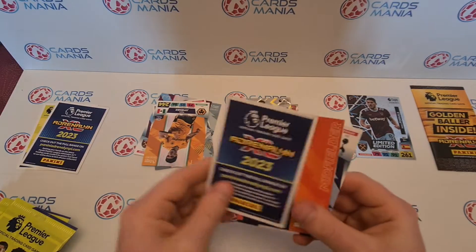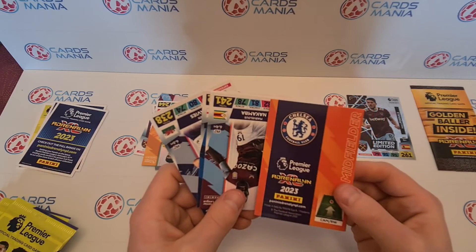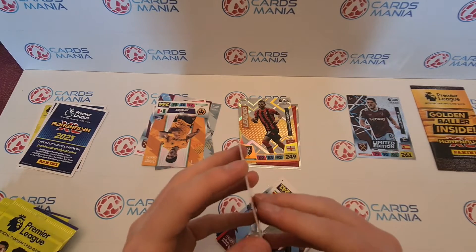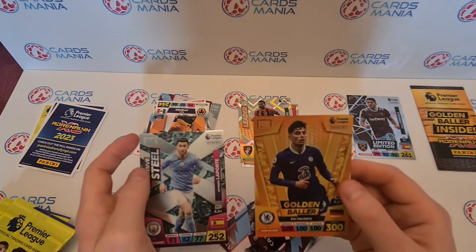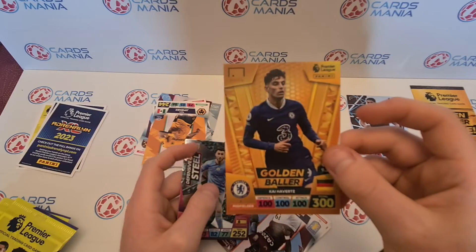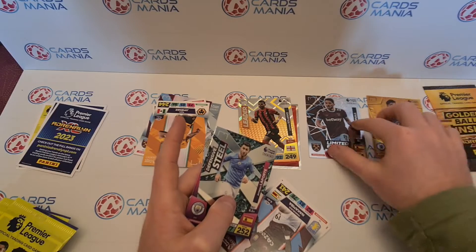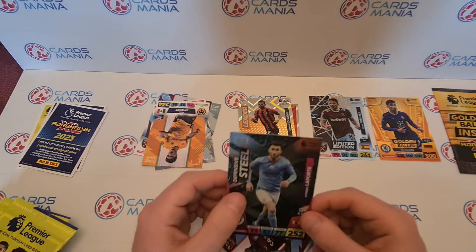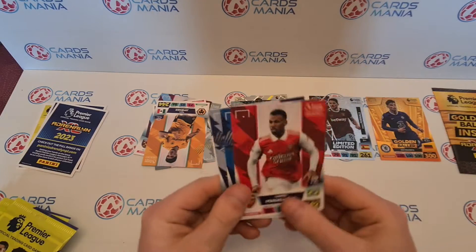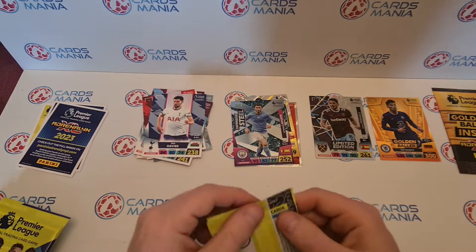We'll try and do this as quickly as possible. This feels like an excellence card. It's a Golden Ballers — it was actually stuck together with the Aymeric Laporte. See how it's stuck together? It felt so thick that I was like, this is an excellent card, because obviously they're a bit thicker. But we get our Golden Ballers, Kai Havertz — that's a nice pack to get.